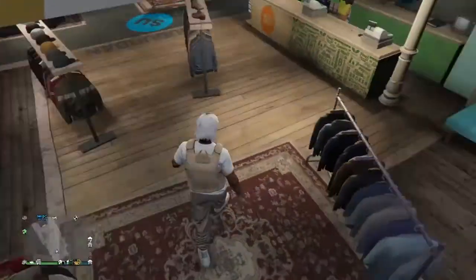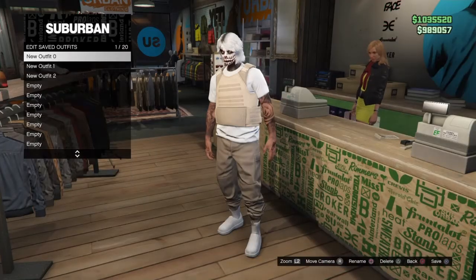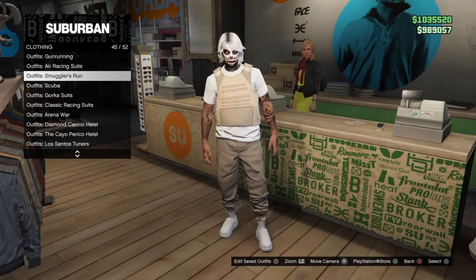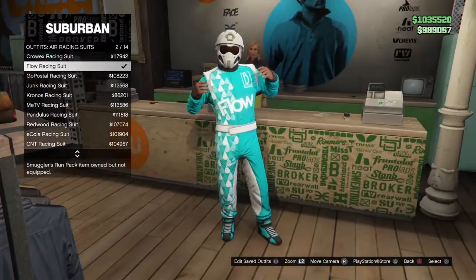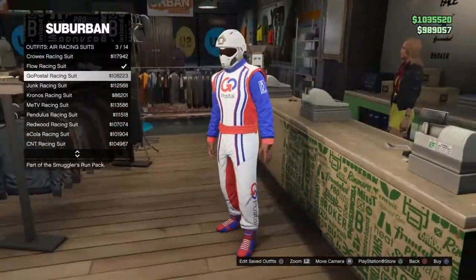Alright, so now you can go ahead to the counter and see this in slot number one. For the people that know what the air racing suit is, I'll show you right here — it's the air racing suit. I might do it without the red one because it's red.